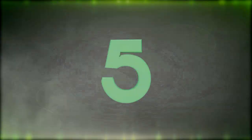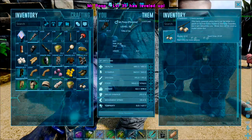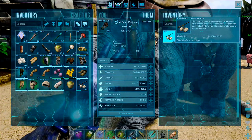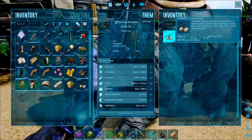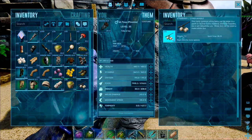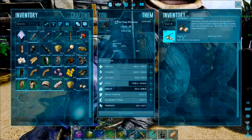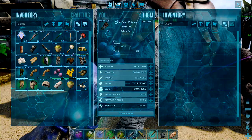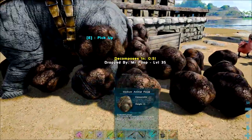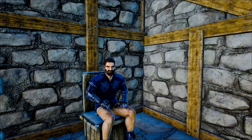In at number 5: the Phiomia — probably the most useless dinosaur in the game. But if you feed him stim berries, he will poop loads, and he's probably the quickest way to gather poop and fertiliser before you have your dung beetles. I know what you're thinking — these tips are just great, James.